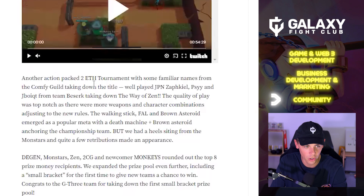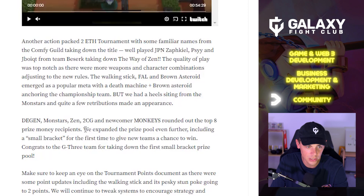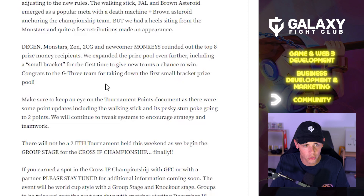In the community section: another action-packed two-week tournament with familiar names from the Comfort guild taking down the title, beating Team Berserk from the Way of Zen. The walking stick, FAL, and Brown Asteroid emerged as a popular meta, with Death Machine plus Brown Asteroid anchoring the championship team. Dgen, Monster, Zen, 2CG, and newcomers Monkeys rounded out the top eight prize money recipients. The prize pool was expanded further, including a small bracket for the first time, with G3 taking down that prize pool.